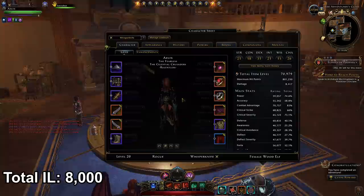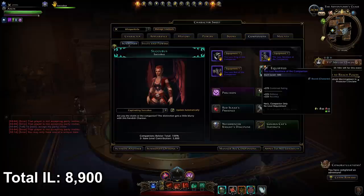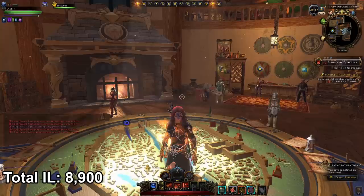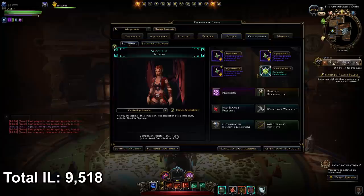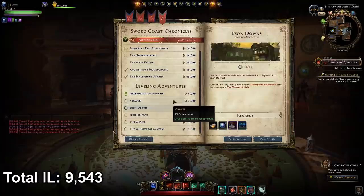With the new companion gear, press C to open your character sheet, go to the companions tab, and you should have slots for equipment. Slot each piece in — each one gives you 300 item level, for a total of 900 item level. With the Five Keys to Success quest you should also be able to go to the Zen Market and purchase three shimmering lockbox keys. Open those and they'll give you a blue mount which you can slot in your stable, giving you about 600 item level. You should also get a green insignia which you can slot adjacent to your mount for another 25 item level.